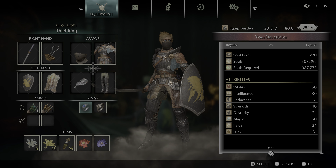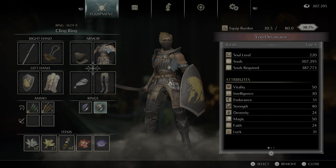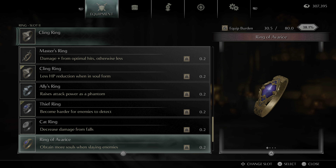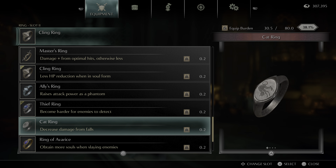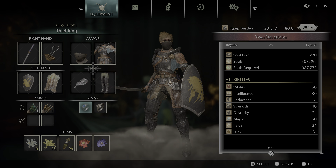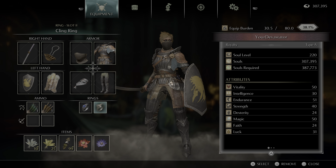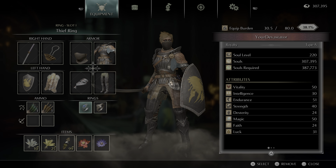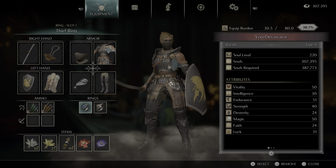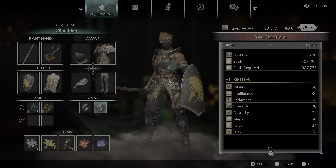For rings, I would almost always have the Thief Ring and the Cling Ring equipped on your character pretty much at all times. The only times I'd say not to have those on is if you're soul farming with the Ring of Avarice, or if you're going for the Cat Ring in World 2. Generally speaking, you get in the most trouble in Demon's Souls when you get mobbed by enemies. The Thief Ring will allow you to sneak around them or take them out one by one — pull one away from the group, eliminate it, then continue. Playing Demon's Souls slower will help you stay alive and conquer anything the game throws at you.